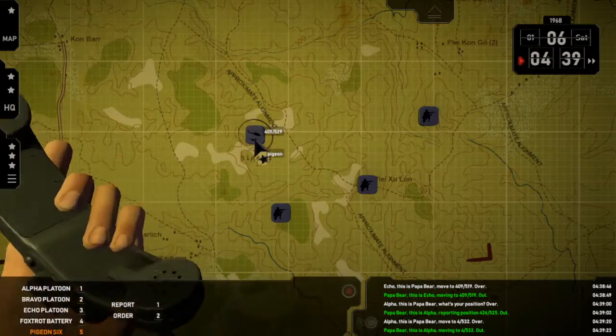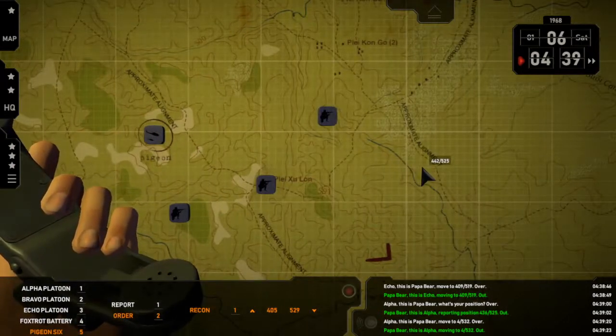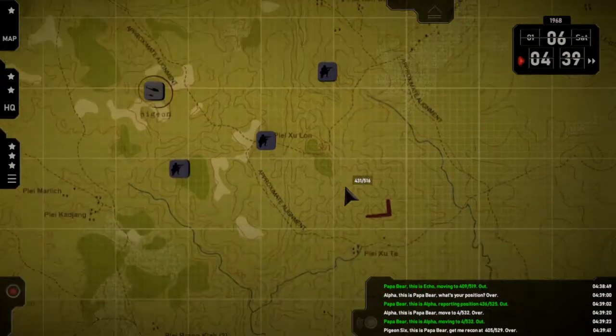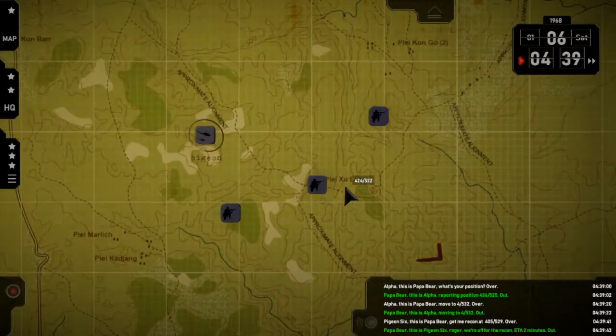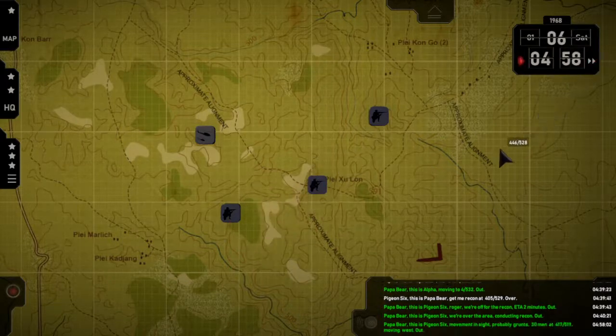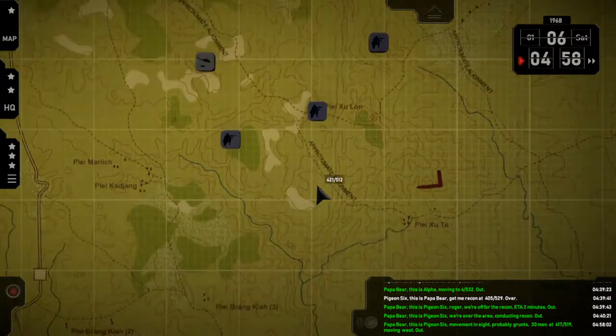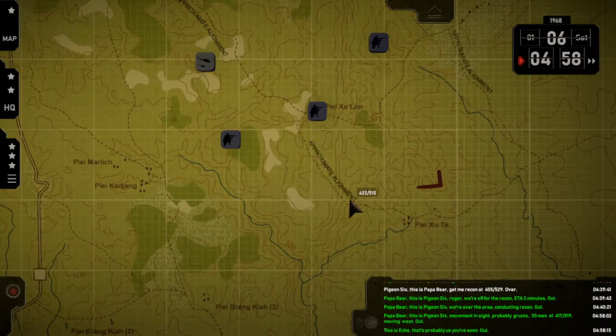Pigeon — recon. Over. Papa Bear, this is Pigeon Six — roger, we're off for the recon, ETA two minutes. We're over the area, conducting recon. Out. Papa Bear, this is Pigeon Six — movement in sight, probably grunts, thirty or so men, at 4-1-7-5-5-1-9, moving west. Out. This is Echo — that's probably us you've seen. Out. That would be.